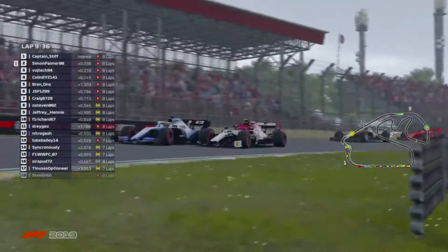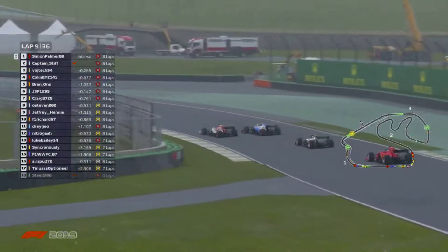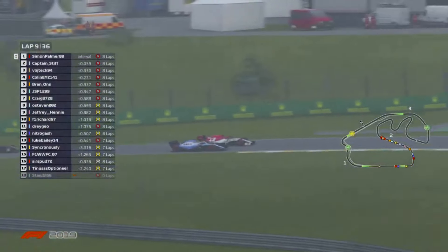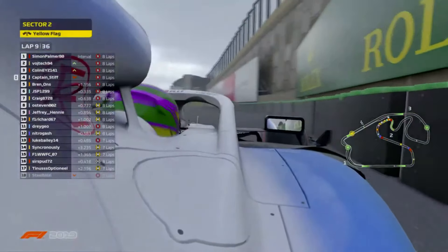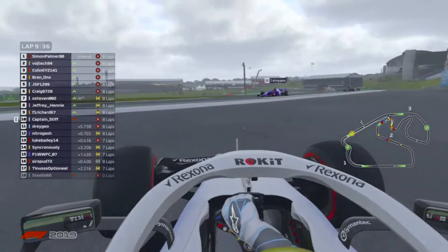It's going to be brave — Wojtek thinks better of it, but Simon sends it down the inside. Gareth tries to hang it around the outside, and they're side by side around turn five, up the hill side by side again. It looks like they've just banged wheels a little bit. Gareth's got the inside into turn six — what can Simon Palmer do? He hangs it around the outside and just cuts in front of the Williams driver. Now Gareth loses the rear and he's into the wall — he's broken his front wing.